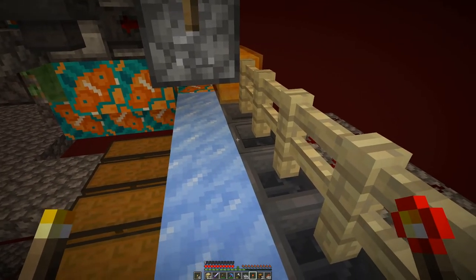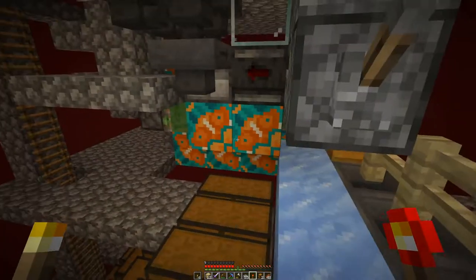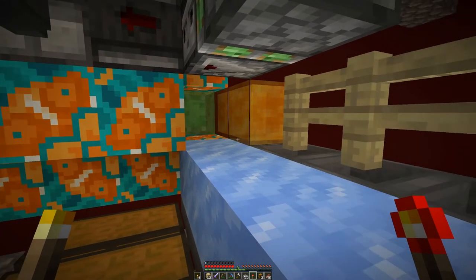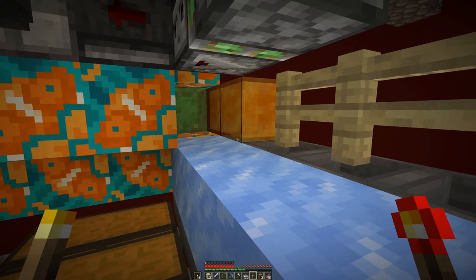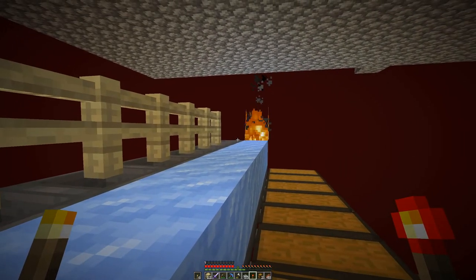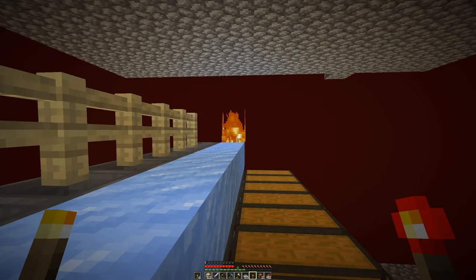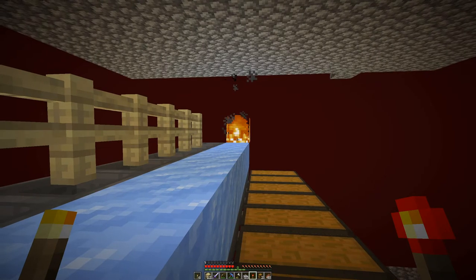As we cannot use water here in the nether, we have this ice pass and basically align the items against the honey block, then push them out with the slime block so they gain momentum. And because the honey is not a full block, they slide over the edge of these hoppers and get sorted. Everything that's not sorted by the last one down there ends up in fire and burns — hopefully at that point it will be only rotten flesh and golden swords.